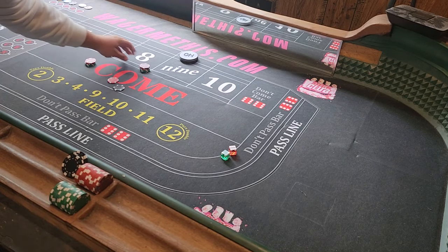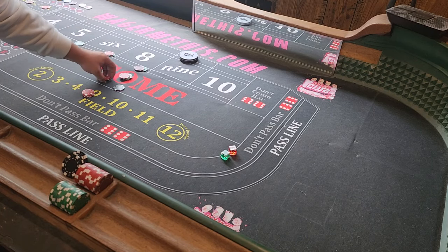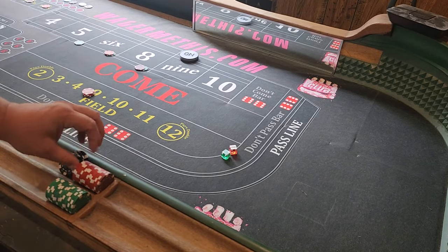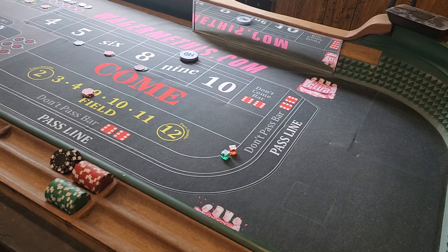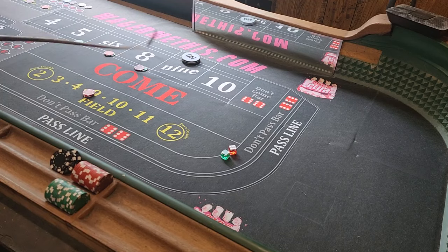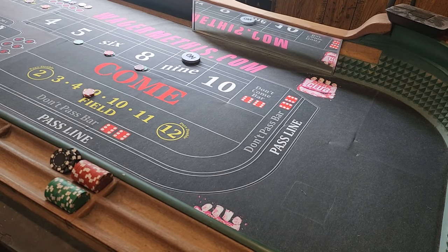The $100 iron cross is going to look like this. You are actually five dollars profitable no matter what happens right here because we have a hundred dollars at risk versus the $105 we won. So you got 25, 30, 30, and then 15 — all that together is a hundred dollars. If we roll a seven right now we're still five dollars up on this shooter. We have 30 combinations of dice that are winners versus six that are losers, and we're playing for free.